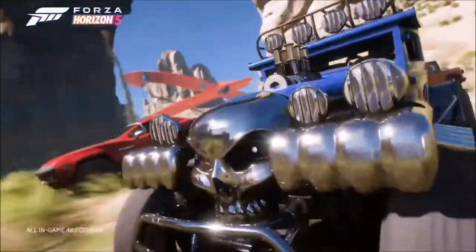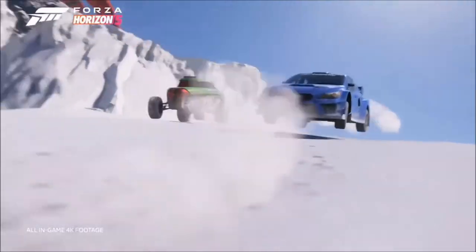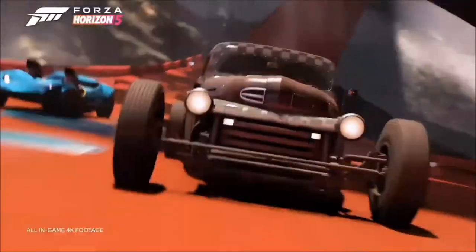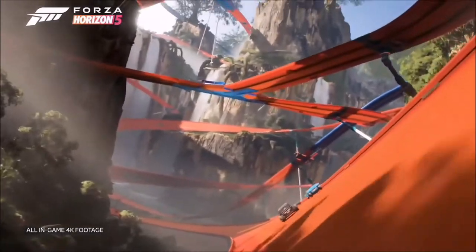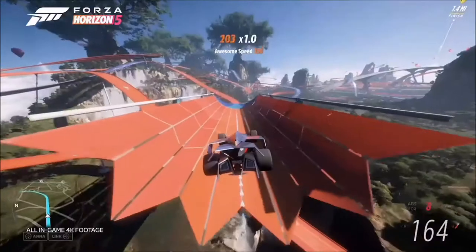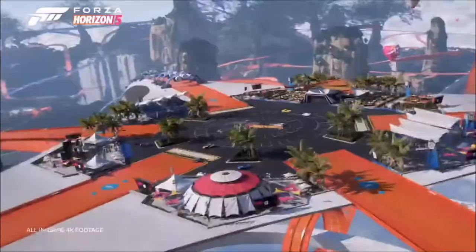We have the rugged Giants Canyon, where you'll hear the growl of your engine bouncing back off the intricately detailed rock formations. The Ice Cauldron, where frozen tundra drips into the glistening molten lava. In Forest Falls, you'll see a tree canopy towering over epic waterfalls. And finally, the visually stunning and exhilarating Horizon Nexus, where the Horizon Festival is suspended among a web of Hot Wheels tracks.